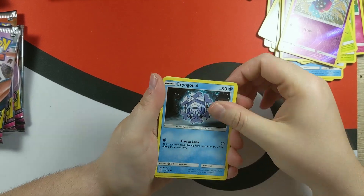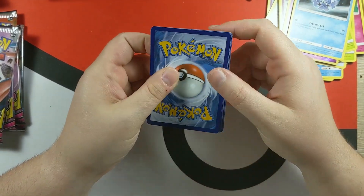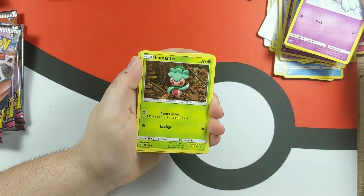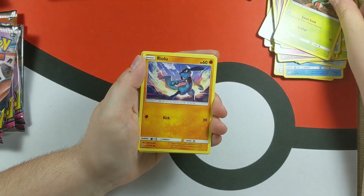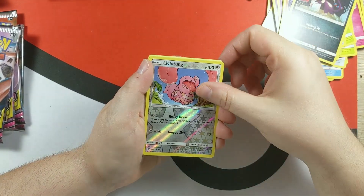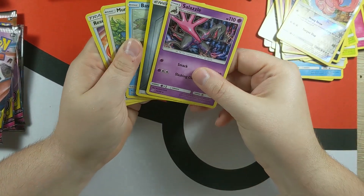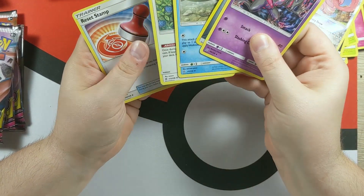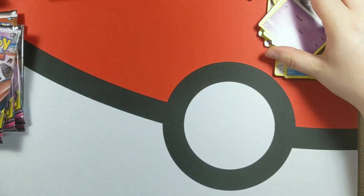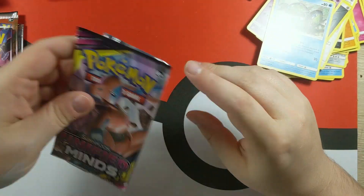ETB pack 3. Cards: Cryogonal, Froakie(?), Riolu — yeah, we'll never know where it is. Salazzle — sexy Salazzle. Reset Stamp. I don't care. Lickitung — I'm going to take my own Lickitung. Thank you very little. So how many more packs we got? Four.